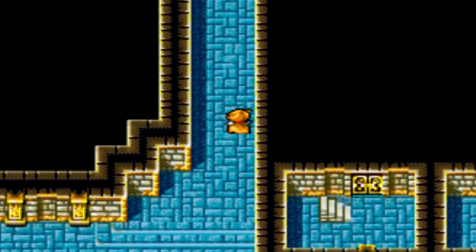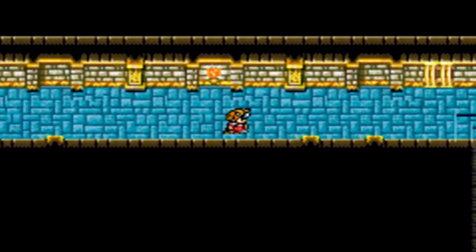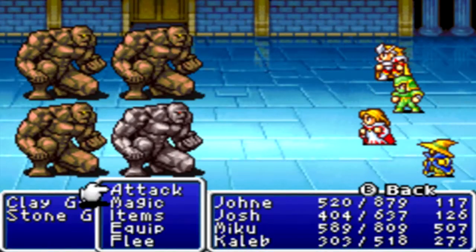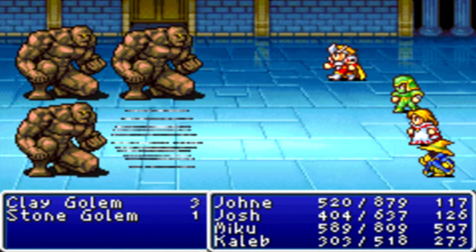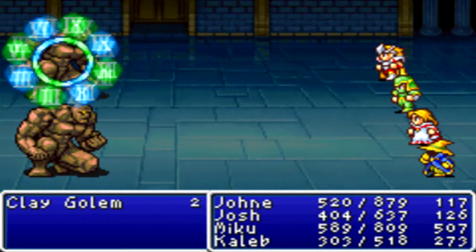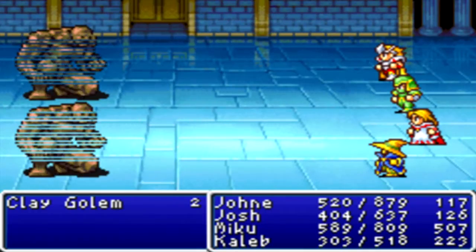Anyways, we went up three floors and now we're going down to a basement. These are really weak enemies - mostly like the kinds of things we found in the Earth Cave. Why in the world are we running into these weak enemies? We're fighting white dragons one floor ago and now we're fighting clay golems being killed in one hit. It's just weird.